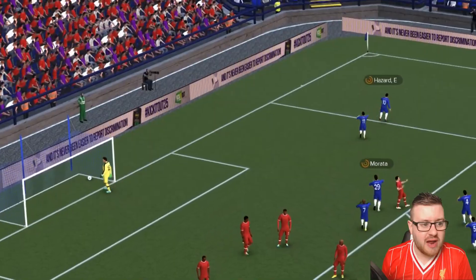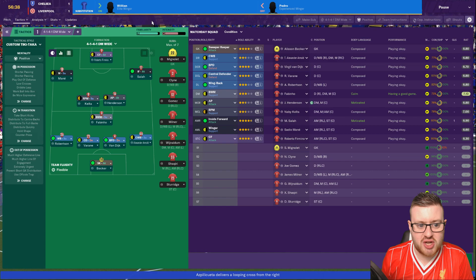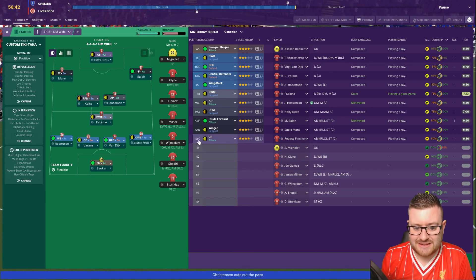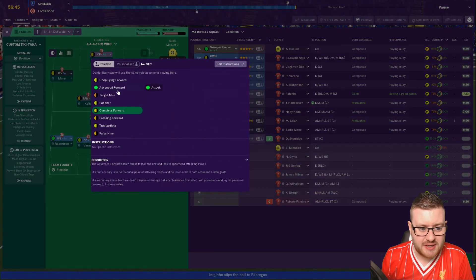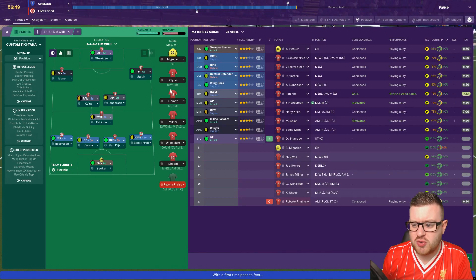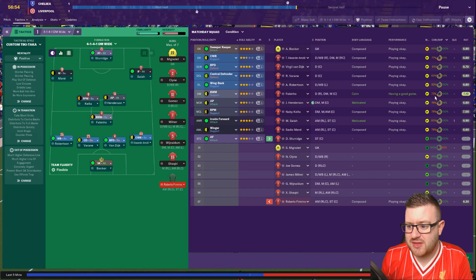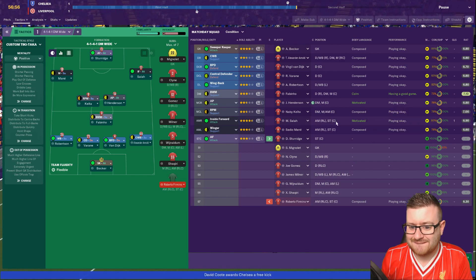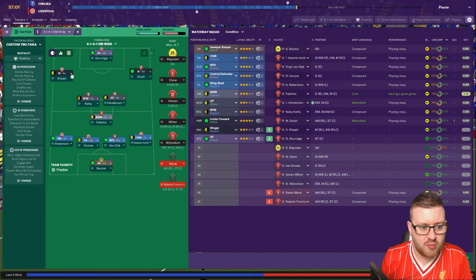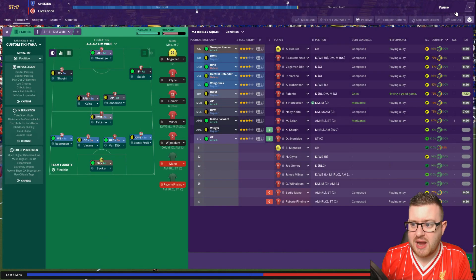I thought Varane had him — clearly not. It's time to make some tactical changes. Bobby Firmino is on 6.3, we're going to bring him off for Danny Sturridge — get Sturridge up front. He's best as an advanced forward, we'll let him play advanced forward. Fabinho's having a good game though, he's on 73%. We don't want to fix what's not broken, but we'll bring on Shaqiri on the left-hand side as a winger.